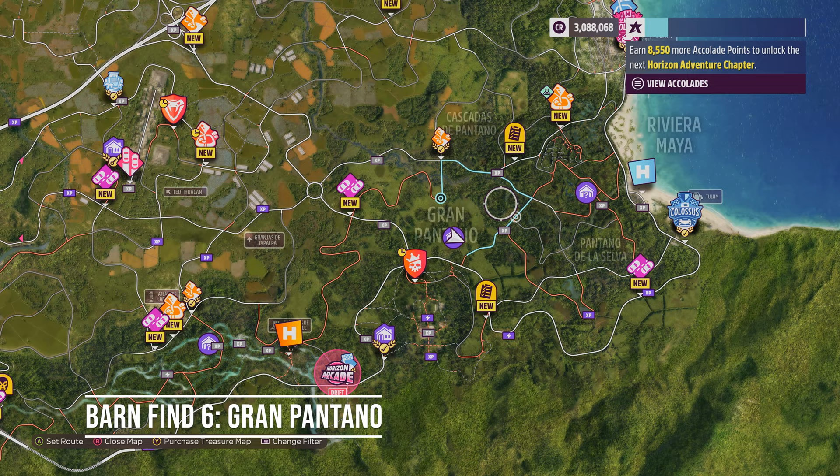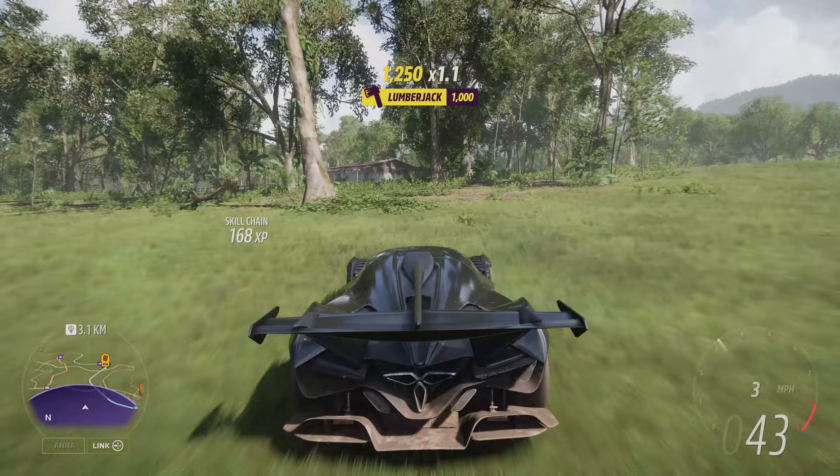Continuing the theme of Forza Horizon 5 muscle, Barn Find 6 lives in the Gran Patano area. Find it and you can expect a lovely Dodge Viper GTS.